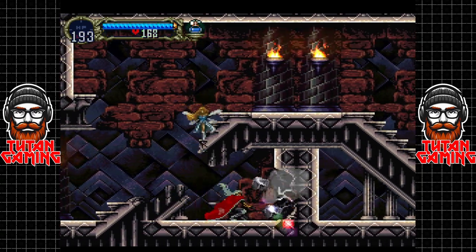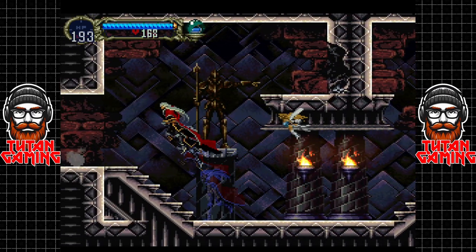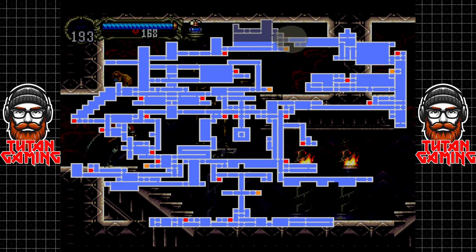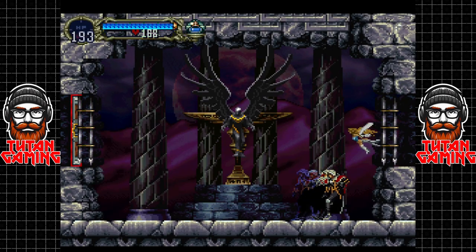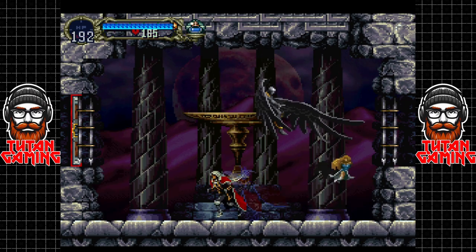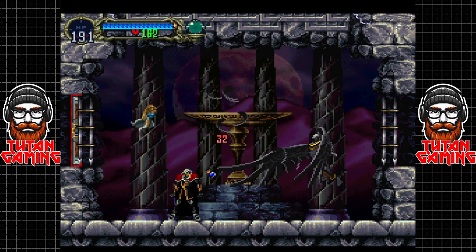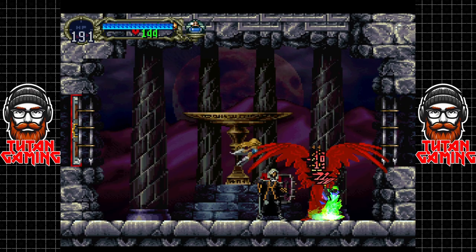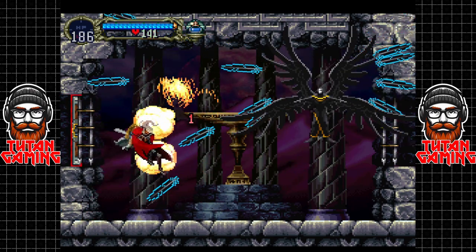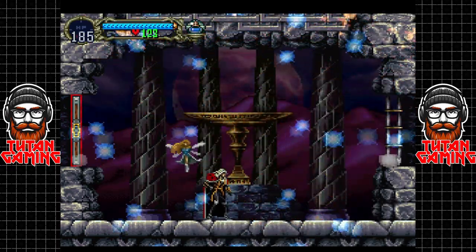Now there are some stupidly overpowered weapons that I'm semi tempted to go and have a look at after this video, because it's going to be a while before I record again. This is the Karasuman boss - he's kind of a joke, nothing to worry about at all. He's doing like one damage to us. We can actually get him into a bit of a wall if we're lucky. Holy water destroys everything.